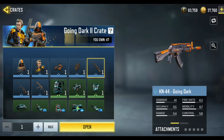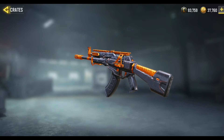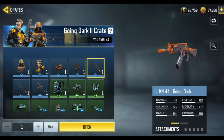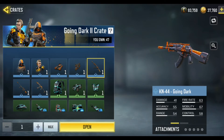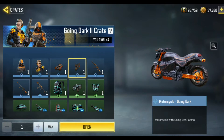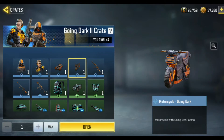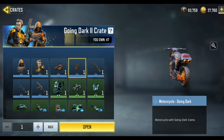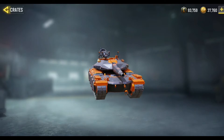Up next we have the KN44 Going Dark, this is a really good looking skin. But since the season is up, we have the KN44 black and gold — I think this is more beautiful, but the KN44 Going Dark has the regular iron sight that I like better than the black and gold. The motorcycle is also very beautiful, I want it too. I want pretty much all the things in this crate. The tank is very nice also.